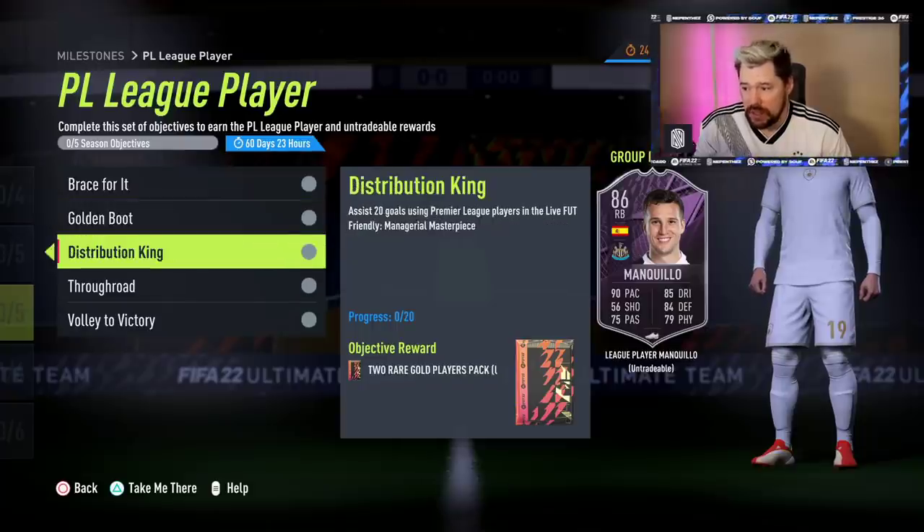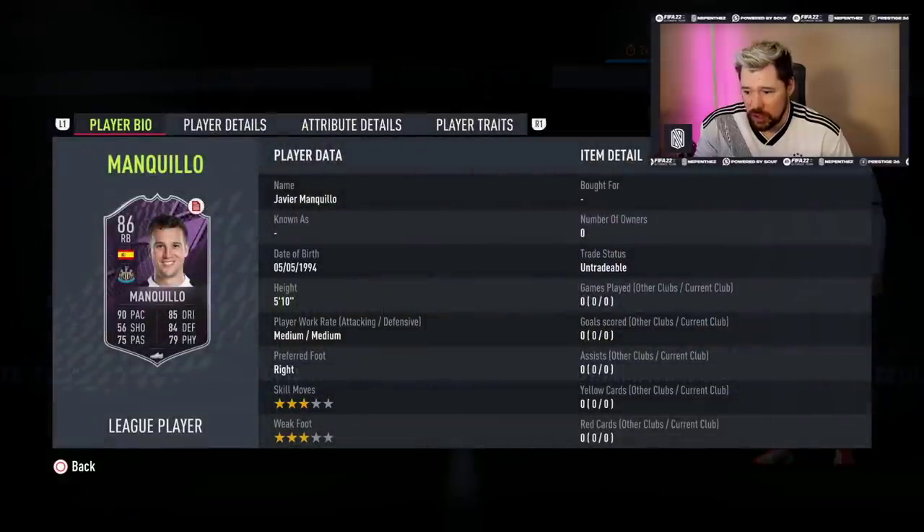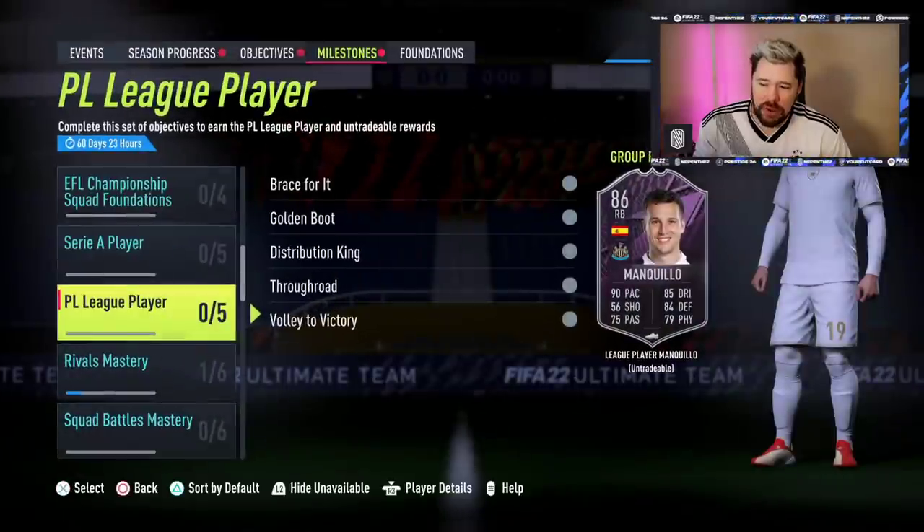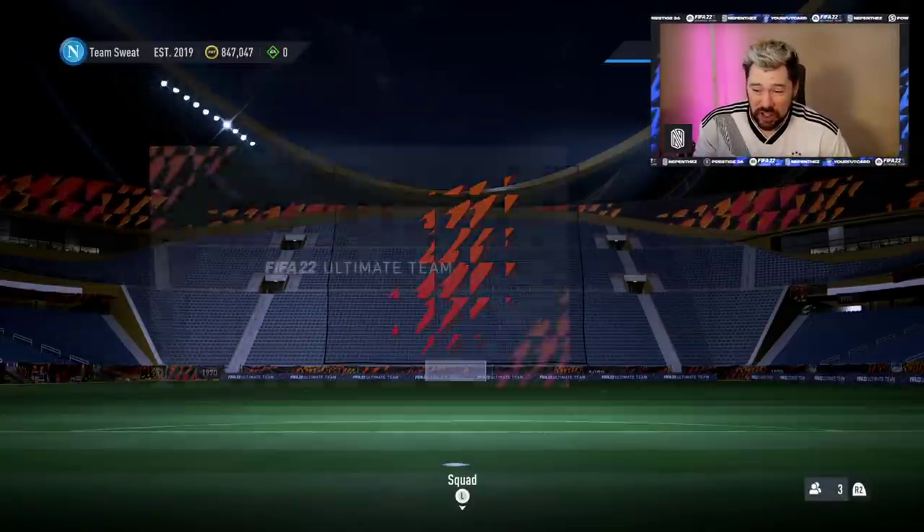Let's have a look at his card. Three-star, three-star, medium-medium work rates. 95 acceleration, 90 stamina, really good defensive stats, very well-rounded dribbling for a fullback as well. 90 crossing, which is nice. His positioning and shot power is good. Short pass and long pass is right, his curve's right, but he's got terrible vision and quite poor strength as well. It's not a bad card, but I think that's a lot for a player like that.